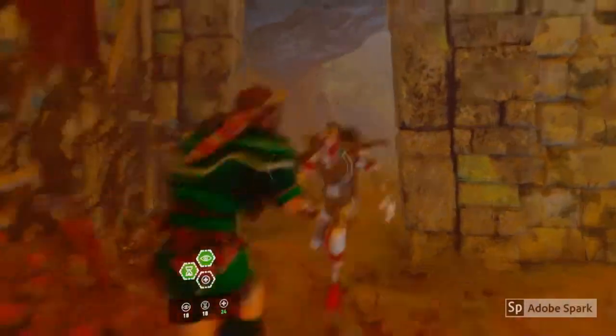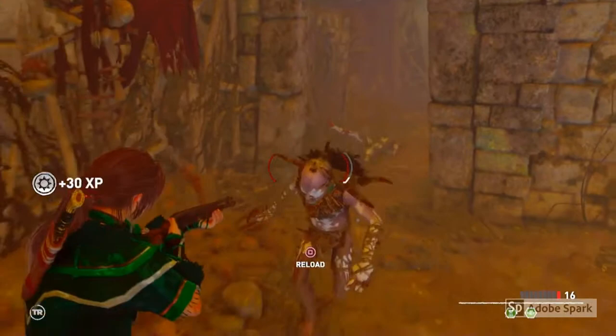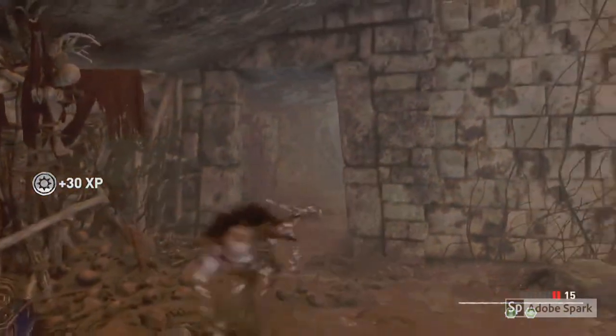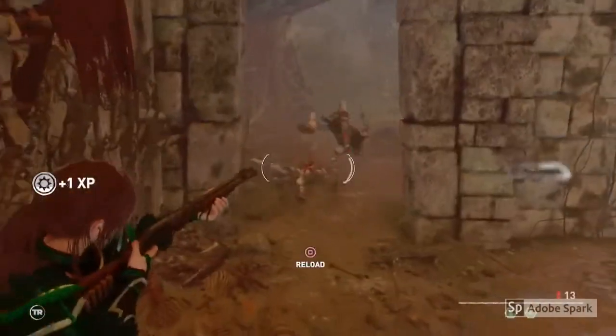To get the In the Moment Trophy you need to kill 10 enemies with the Focus active. In order to get your Focus you need to unlock the Scales of the Serpent skill. Once you've done that you can equip the ability by pressing L1 and holding the Square button.